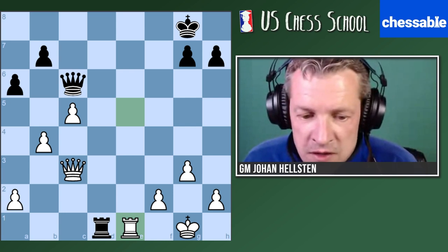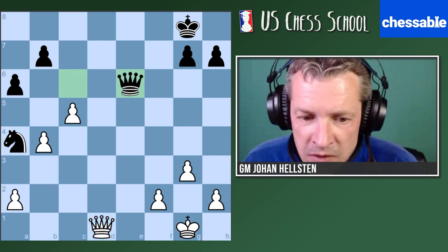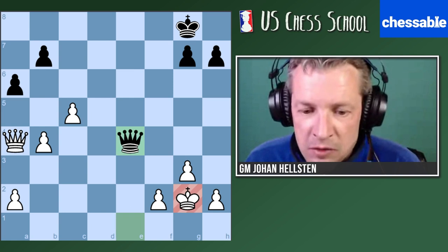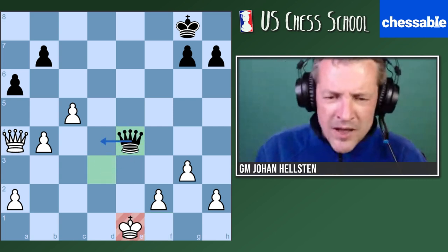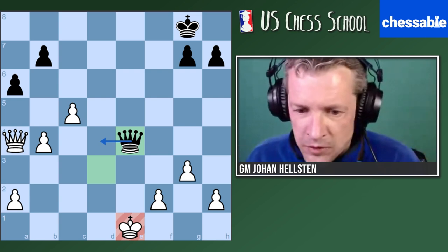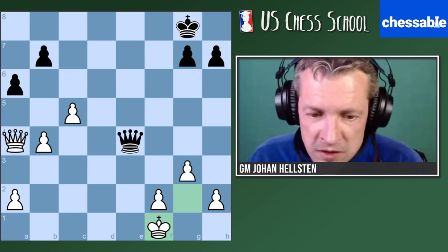Now let's check some variations. Some people were saying why don't we just take on d1? Well after queen takes, queen takes a4 - if I'm not mistaken black is having a perpetual here. No, it's not a perpetual - you can get the king out. But it must give black some counter play right? I don't know if I play queen d3, king e1, queen e4... is this so convincing for white? I don't think so - at least if I compare it with Robo's variation, this looks much more difficult.